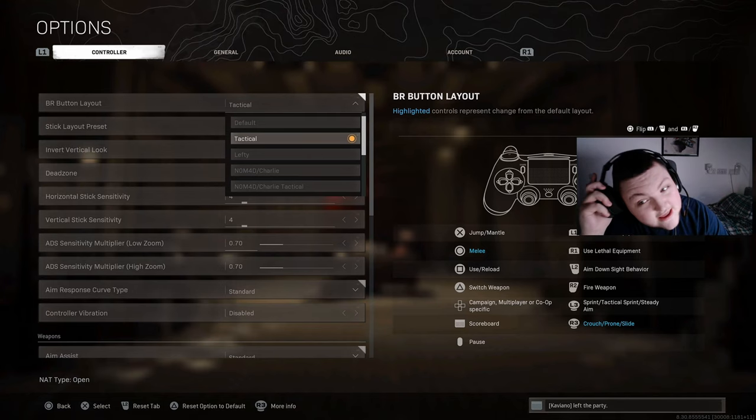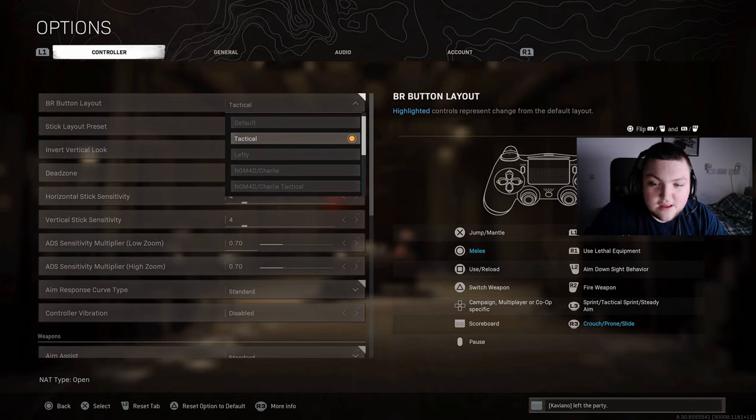The first thing we're going to be taking a look at is the tactical button layout. I've been using tactical button layout since Modern Warfare 3, and basically what this lets you do is drop shot more easily and also lets you take cover and slide cancel a lot easier than if you were to use the default button layout.